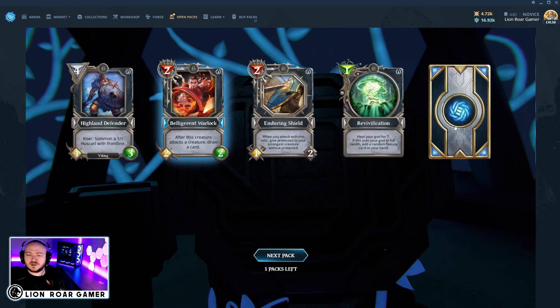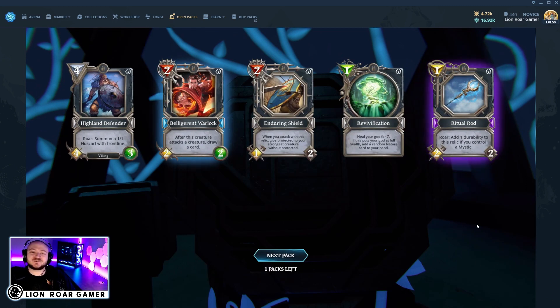Ligerent Warlock and a Ritual Rod — another epic. This is just the pack opening video of epics and I am thrilled. It's a one mana relic with two strength and two durability. Roar: add one durability to this relic if you control a mystic. This goes really well in aggressive or mid-range light decks where you have a lot of mystics — this thing can basically deal two damage three times, so it can potentially be a three-for-one depending on the battlefield. And it only costs one mana.